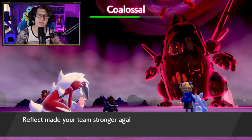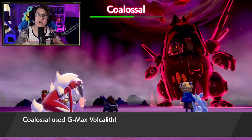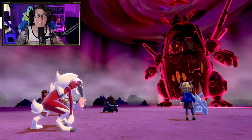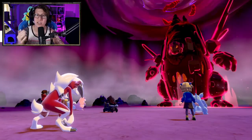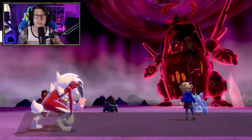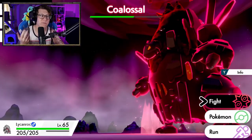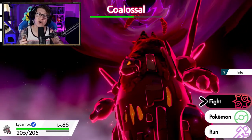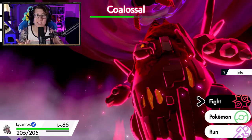As you're going through the Dynamax Adventure, it's important to count how many times your party's Pokemon faint. You get four lives throughout the entire adventure — once all four are used, your adventure stops and you can't go for the legendary anymore. However, if all your Pokemon faint before or during the legendary, everything you caught up until then you can still collect, and if any of them are shiny you can still collect those shiny Pokemon too.